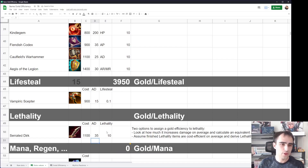That 30 AD is almost the full gold cost of the item — that's about 1,050 gold worth of AD. So you get the lethality essentially for free.